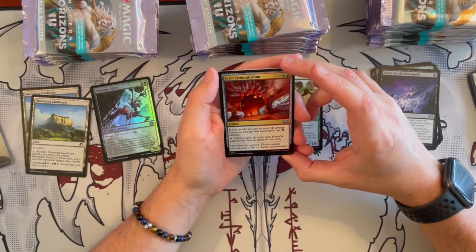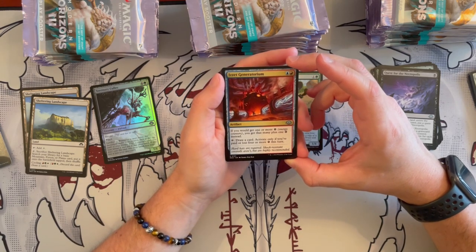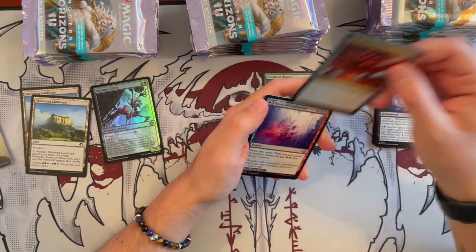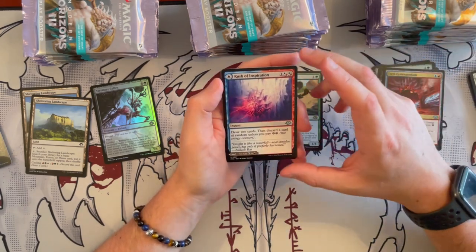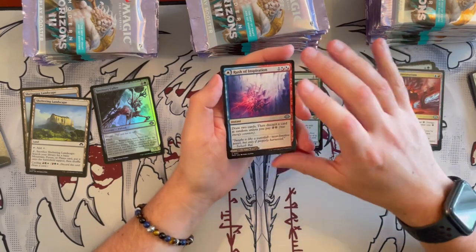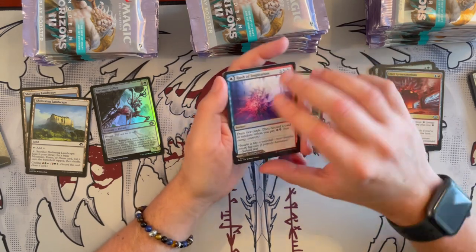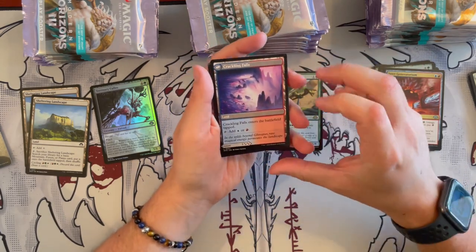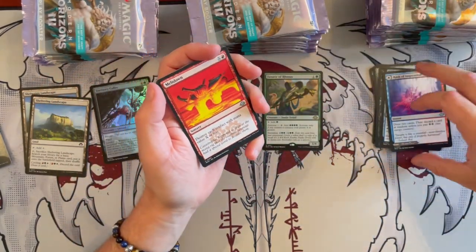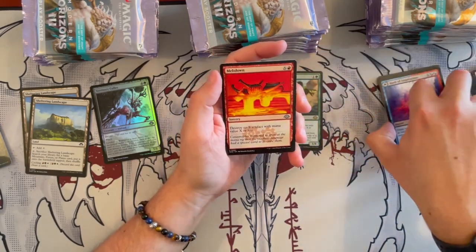Is it the Generatorium? It's an artifact. If you get one or more energy, you get that many plus one, then draw a card. Activate only if you paid or lost 4 or more energy. It's a bit expensive. Then we have the Ruins of Inspiration — one of the double-sided lands. Draw 2 cards and discard a card randomly unless you pay 2 generic and 2 energy. And then the land side enters the battlefield tapped. I like the double-sided lands — they're really cool, and it's always nice that you can choose either side.